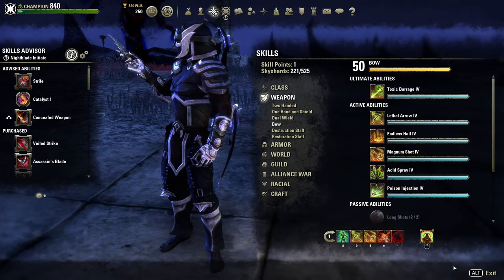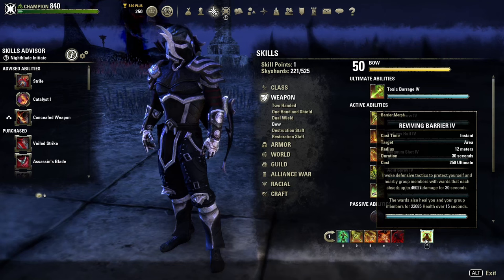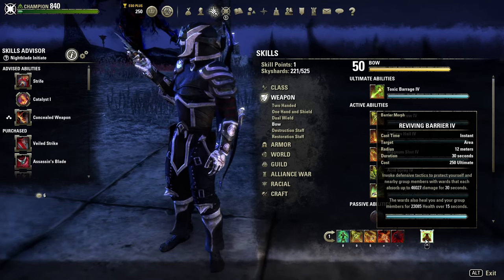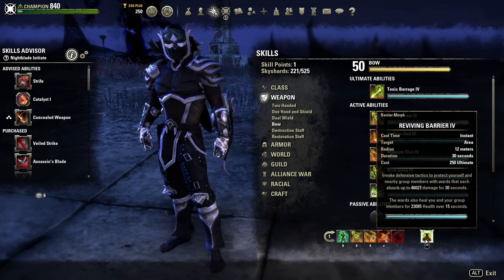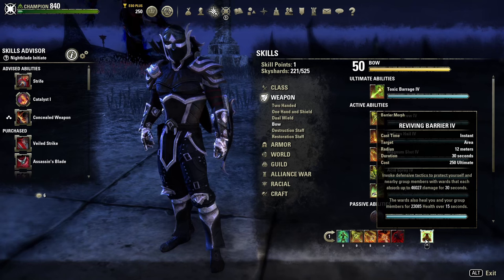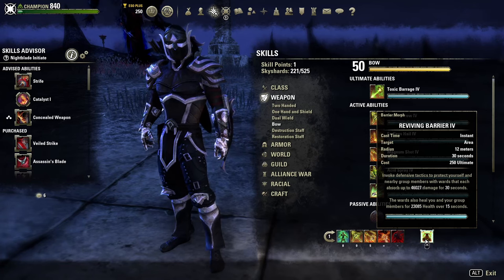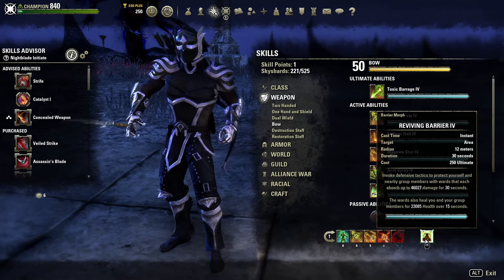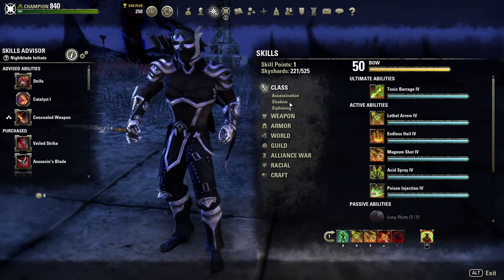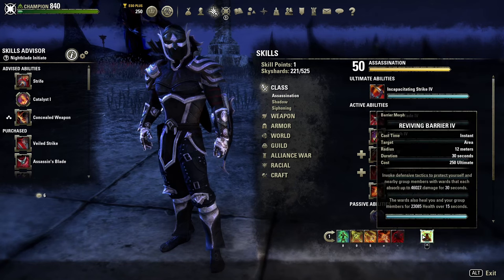The ultimate slot is also flex, but Barrier serves me best because it gives you survivability — something Nightblades lack. It provides a massive shield that lasts around 30 seconds and applies to all your group members. You can pop it at the start of a fight or when you're at 50% or lower HP. The enemy might hit your shield and give you time to finish them with a Snipe. Alternatives include Toxic Barrage or Incapacitating Strike, but Barrier is the way I go.